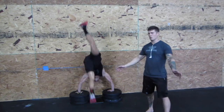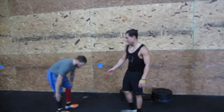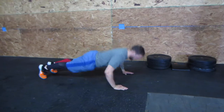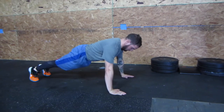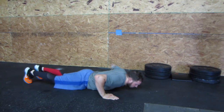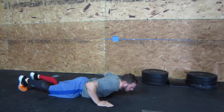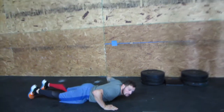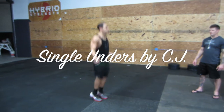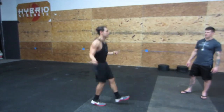Hand release push-ups: all the way down, hands come up, and lock all the way back out. For push-ups, you start in a locked-out position, not chest on the ground — hands up and all the way back up. Single unders can be regular singles or skipped singles. It doesn't matter how you perform them as long as they are completed and the rope gets all the way around.